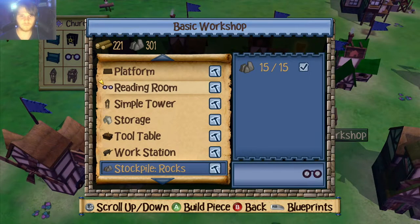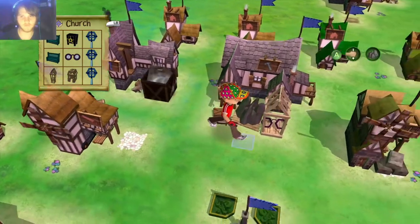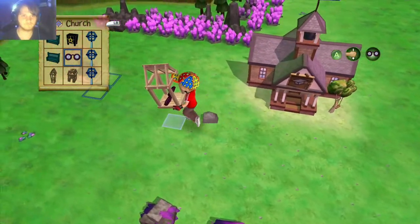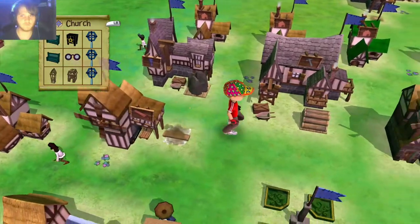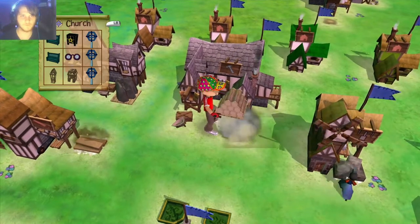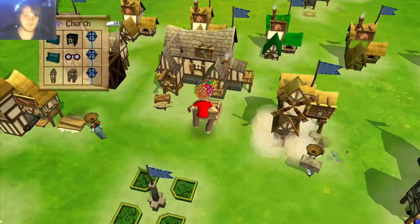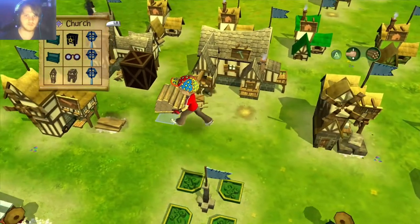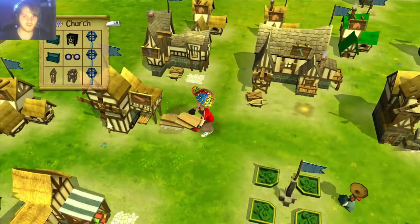Oh wait, I need a reading room. So reading room, and a bunch of wood. Put the rock stockpile over here, take the reading room over to the church, and then back over. Wood to the wood place, rocks to the rock place — back and forth. I strangely had enough for that.